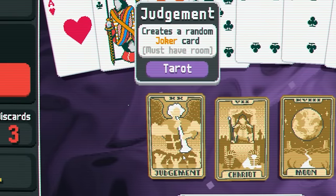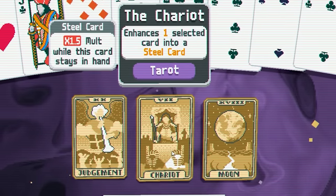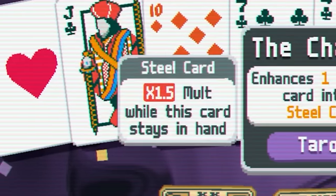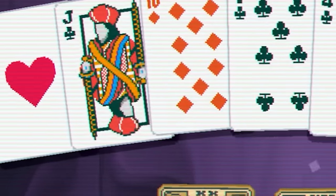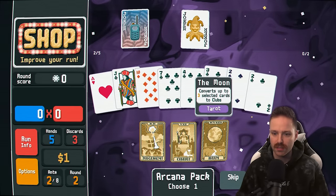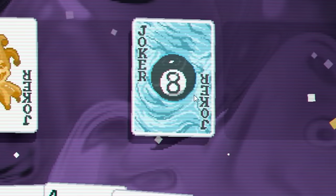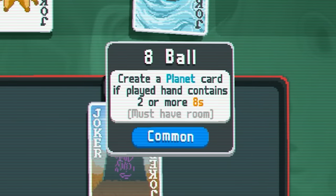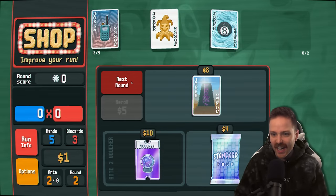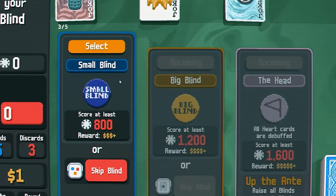Arcana — what do you got? Judgment creates a random joker. Chariot enhances one card to be a steel card, giving 1.5 times multiplier while this card stays in your hand. Or convert three cards to clubs. I like the random joker. It gave me this: create a planet card if played hand contains two or more eights. I can always sell it if I want to. On to the next set of three.